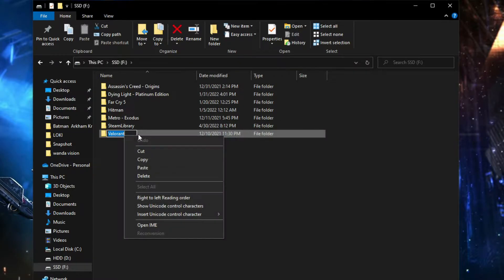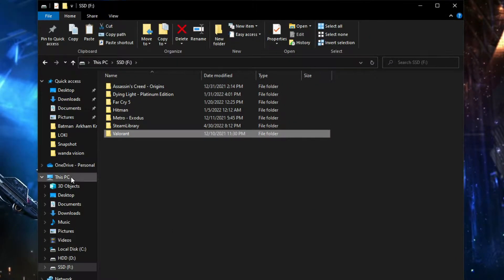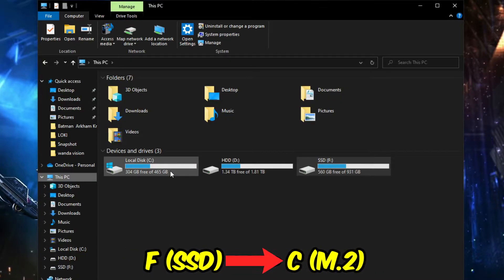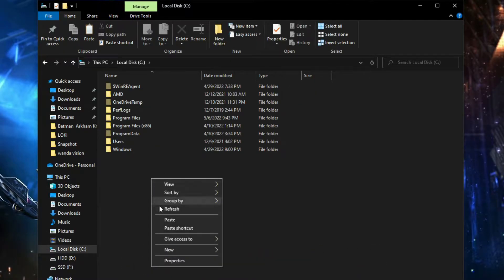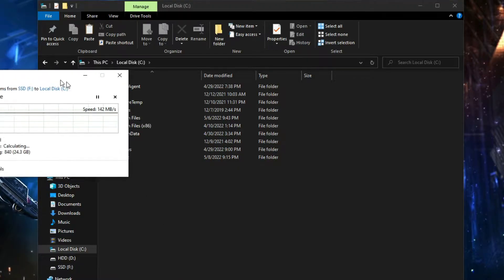Copy or cut the entire Valorant folder, then open This PC and select the drive where you want to move the game. In my case I'm moving Valorant from SSD to M.2 — without making any further folders, paste the game.